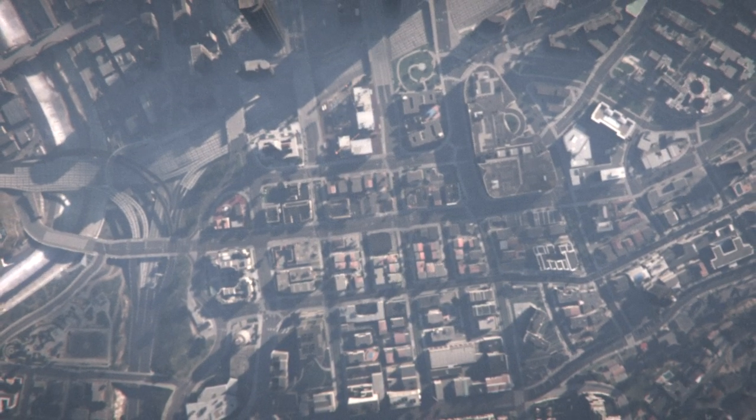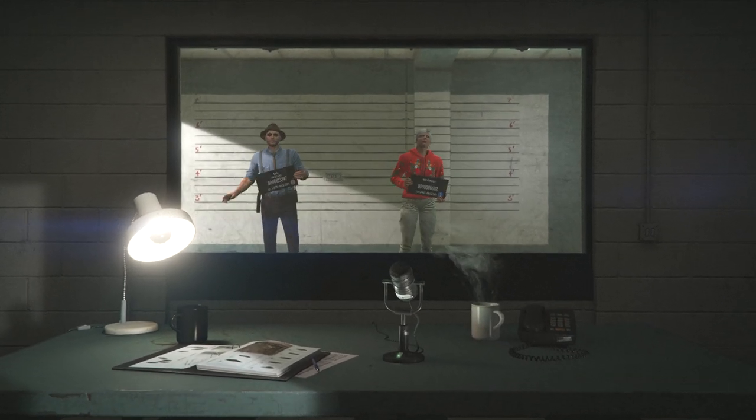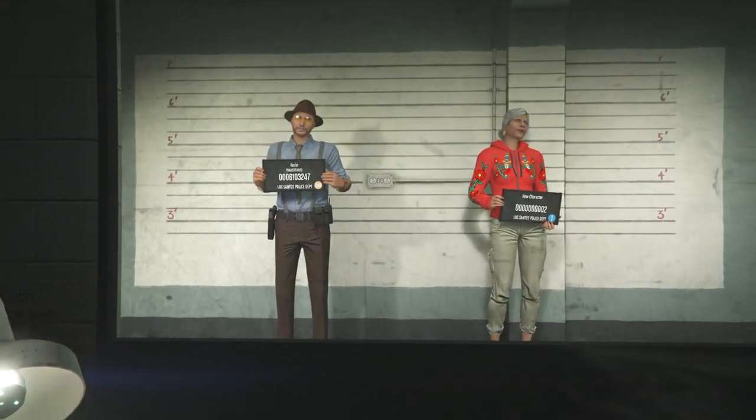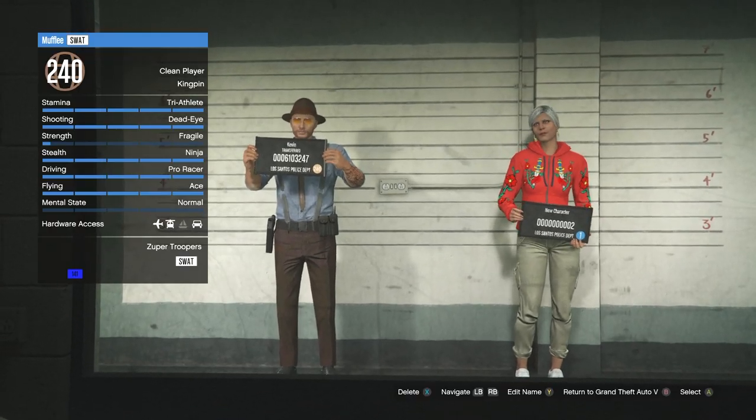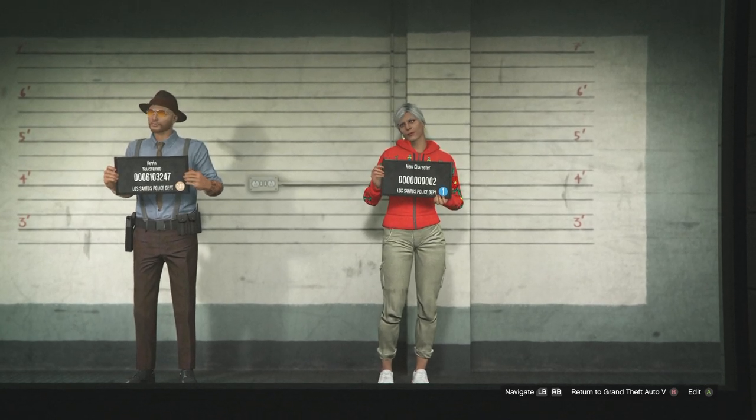Hit start, go to online, and then swap characters. For this part, you must have a male character in the first slot and a female character in the second slot. If you already have a character in the second slot, you'll have to delete it before you begin this glitch.